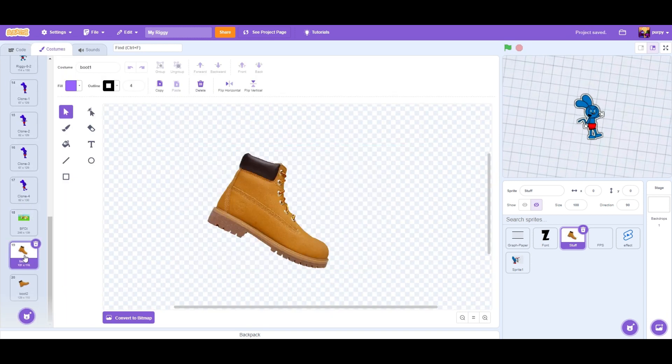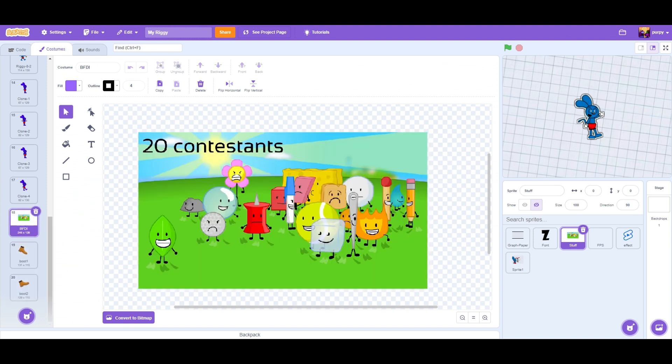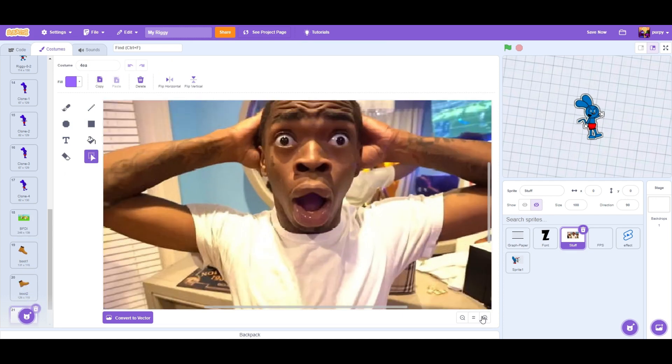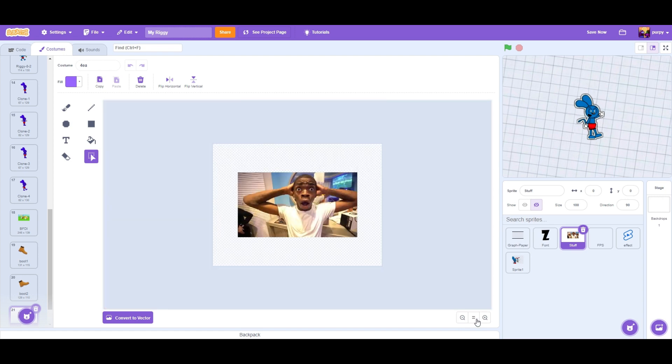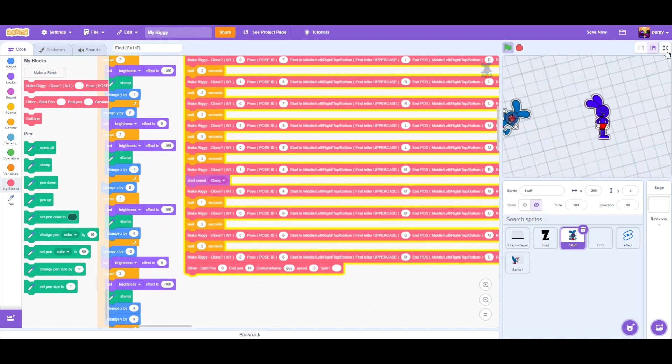Now you see how we have another boot — like another boot from Battle for Dream Island. We can add more. Let's say I wanted to use this guy — speed 0.5, no spinning. Let's see where he goes.